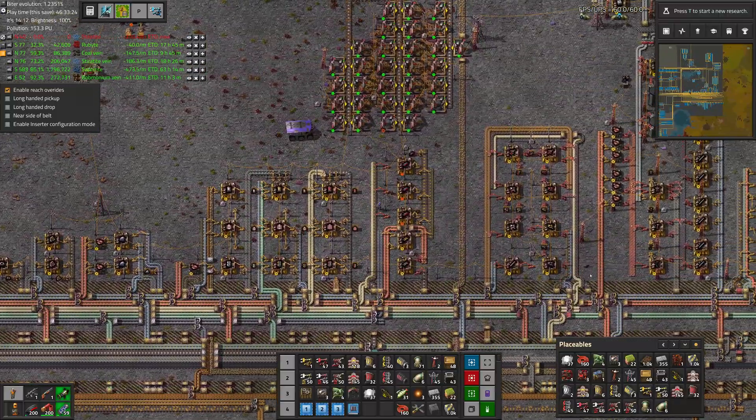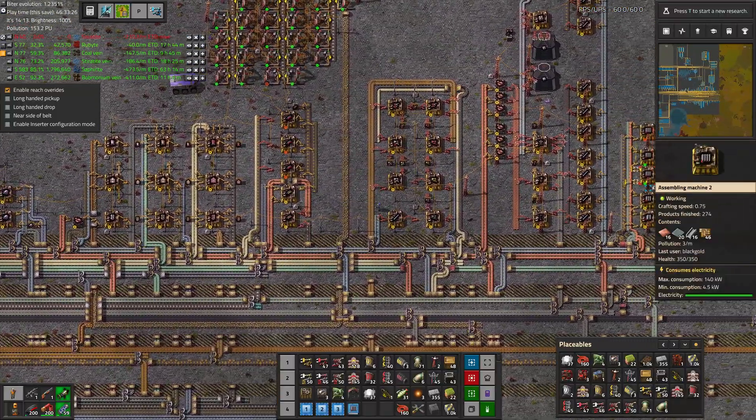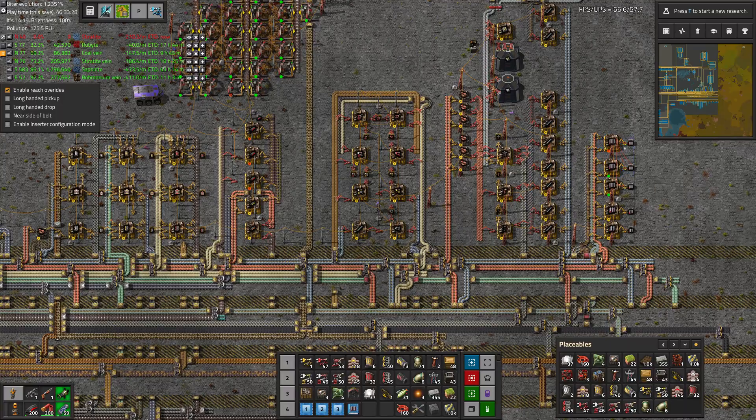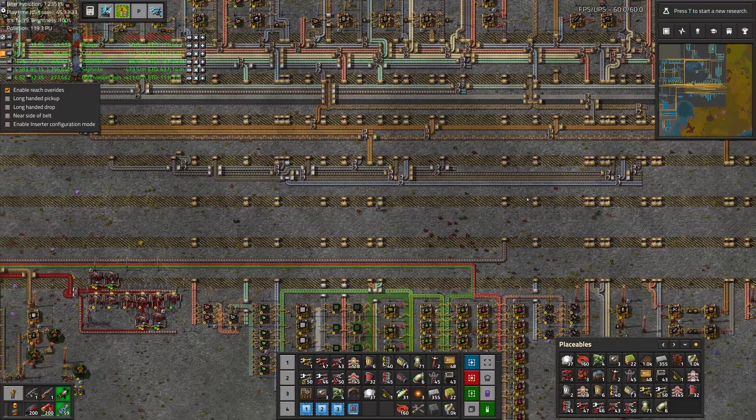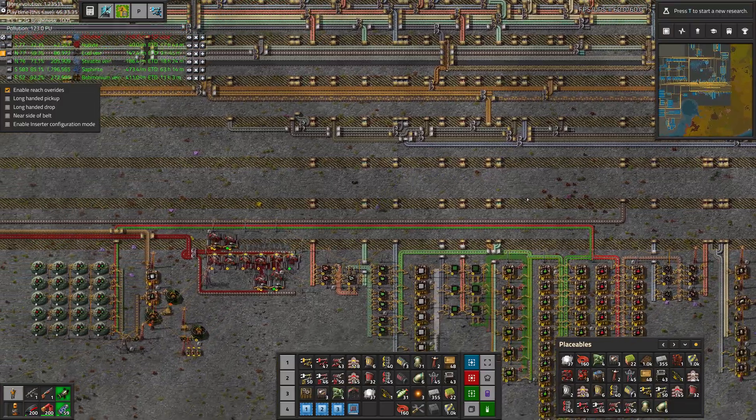Greetings, Mars here, and welcome to episode 41 of my modded Vectoria playthrough. In this episode we are going to start growing Benifran, and then we need to start planning to wash coal, which is going to generate a whole bunch of sulfur that we can use for lots of stuff.